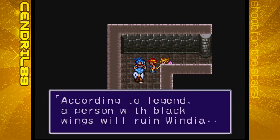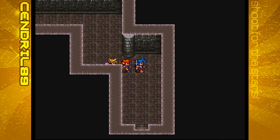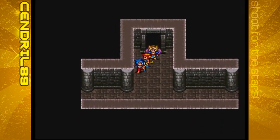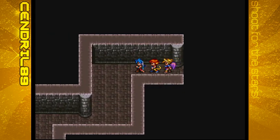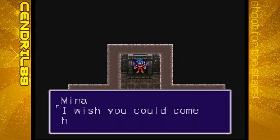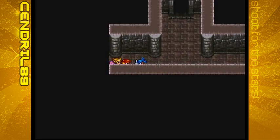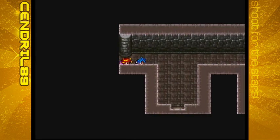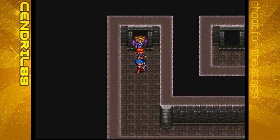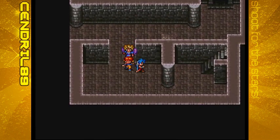According to legend, a person with black wings will ruin Windia. As you can see, that sheds a little more light onto why Nina probably won't be welcomed here. This maze is a little maze-ish — you'll just have to keep going through doors until you find your way. It's not that difficult, just a little time-consuming. Once you find the stairs up, you're out.